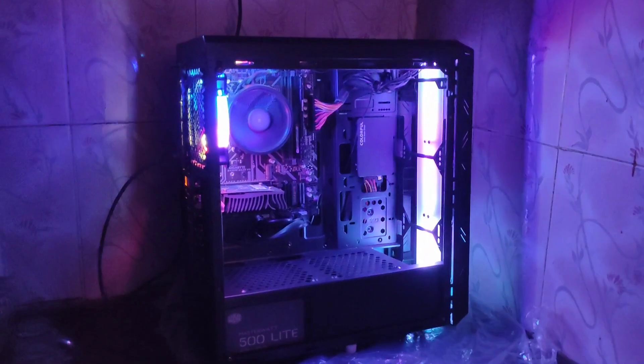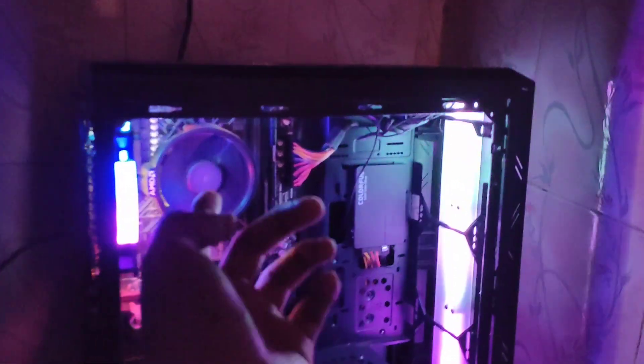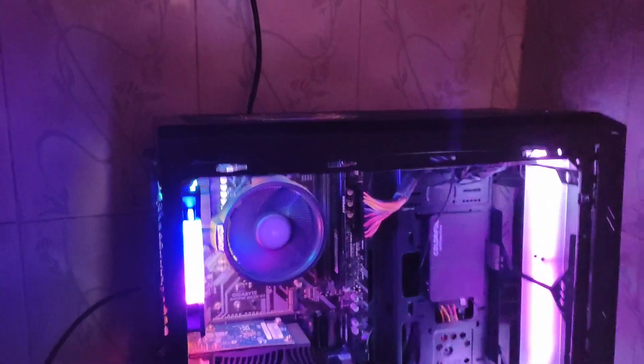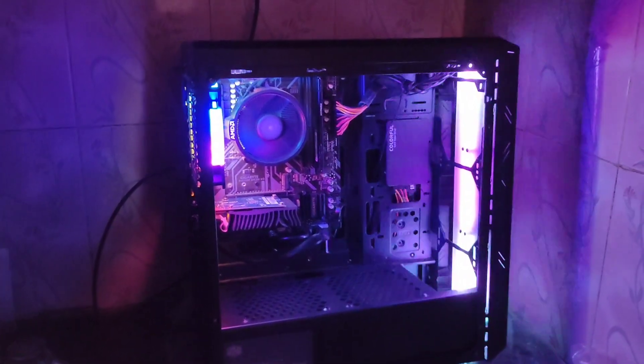Here is my second Raptorium rig. I've kept it in a separate room where it's cool. You can see the ethernet cable — it's running pretty quiet and cool. There's only the CPU being used; the GPU is just for display output. This is an AMD Ryzen 5 3500, a 6-core 6-thread processor. Let me show you on my remote desktop what it's currently hashing.